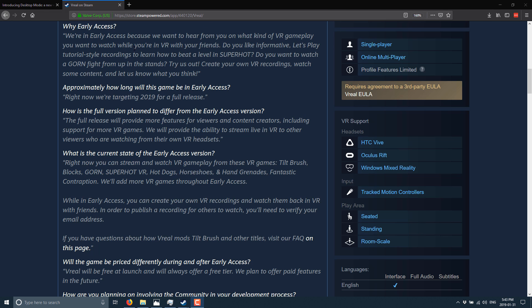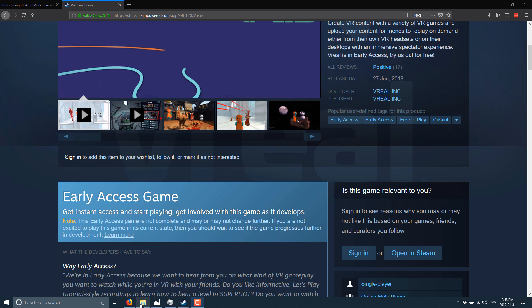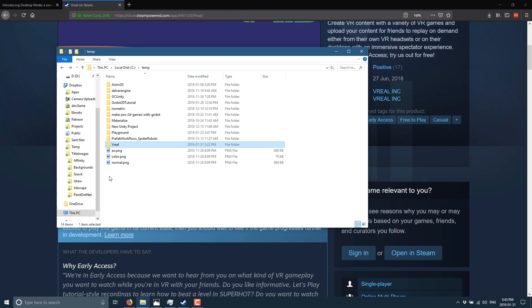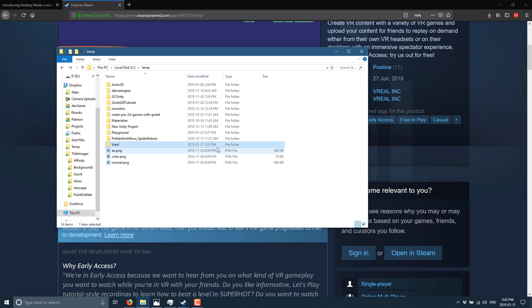So let us take a look at vReal. Do be aware it is about a 3GB download. And then once you start adding games, since you've got to have all the game levels and assets for your vReal client to go through, it gets big quick. For example, my vReal folder is now up to 10GB and I've watched one game. So do be aware of that — there is definitely a lot that gets downloaded.